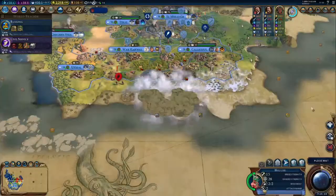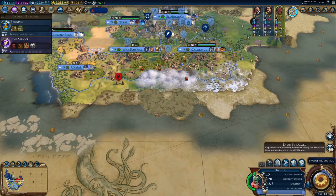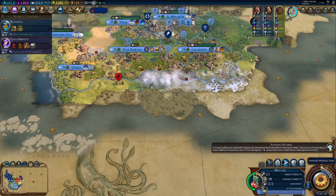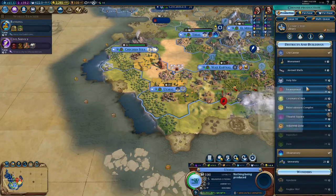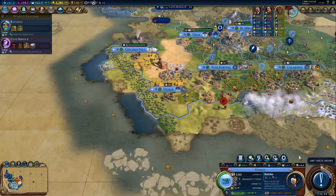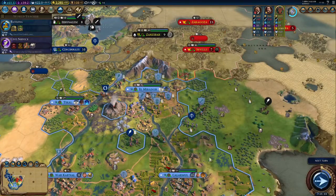Blizzard over here — that sucks. We killed them, but they neutralized our governor, so we've got to remember to put them back in. We got the library, which is nice to have. I would like a builder to improve some of this land over here.